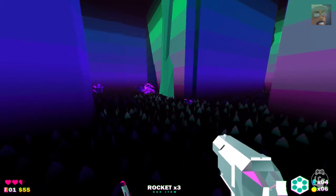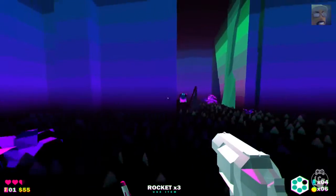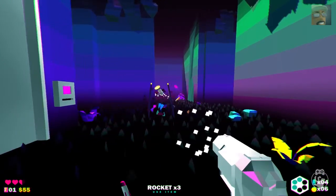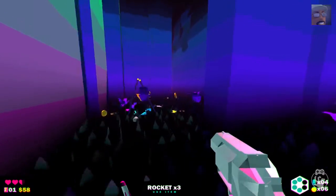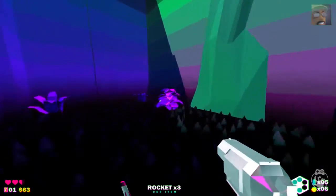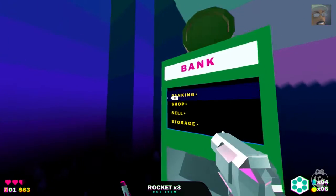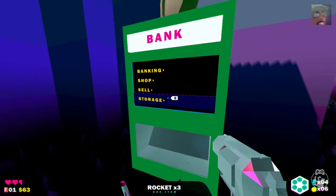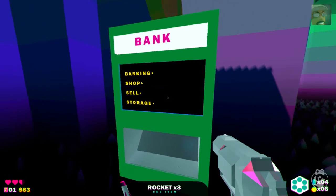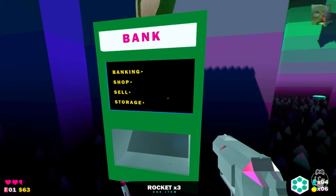When I clear this corner... there's a spider! And it can block my bullets. Let me grab my stuff, and I'll explain that door over there in just a second. So this is a bank — I can store my money in there, I can sell items I'm carrying, I can store items for a later run, or even a different level of the same run, I believe.